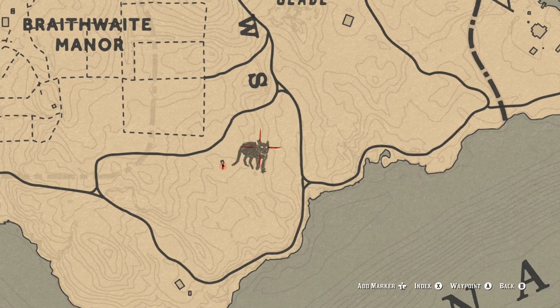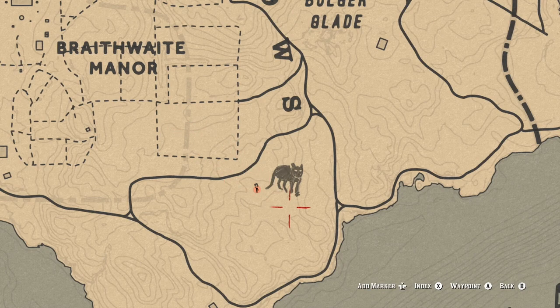The panthers spawn around the area you can see marked on the map. Panthers only seem to come out at night time — between 10 PM and 5 AM is their prime spawn window. Just roam around that area and you'll normally see a red dot pop up. Both the normal panther and the Florida panther can spawn there, just southeast of Braithwaite Manor, and the Florida panther can also possibly spawn down in New Austin.